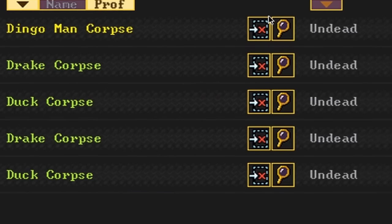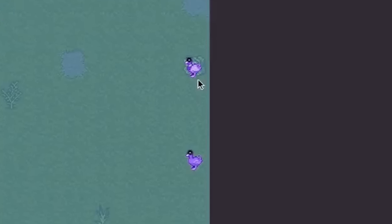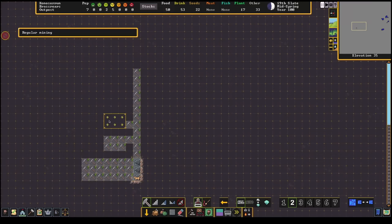Undead drakes swoop in before the last dingo beastman leaves. They're surely terrifying... ducks. A drake isn't a dragon — it's actually just a male duck — and the dwarves all breathe a sigh of relief. But they understandably need more than just a temporary reprieve. Olin tells everyone he's going to start them working on a couple of projects for fun and not just function.